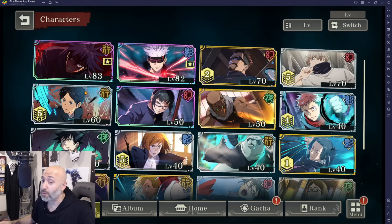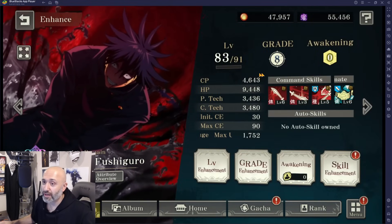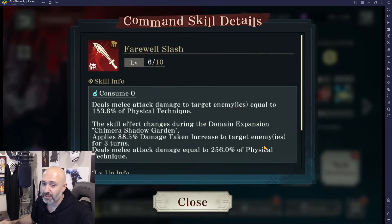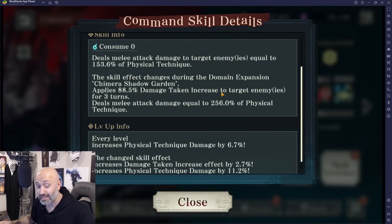Let's go over the character. He is currently Grade 8, 0 Awakening. His skills are 6, 3, 5, and 6. The reason skill 6 is maxed is because he does a ton of damage and applies a very important 88.5% damage taken increase to target enemies for 3 turns. This is huge. It also deals melee attack damage equal to 256% of physical technique — a massive debuff, including damage as well.